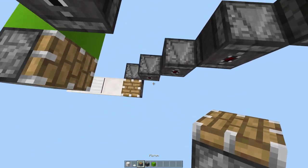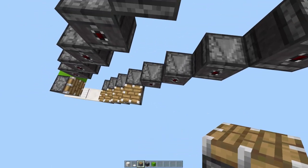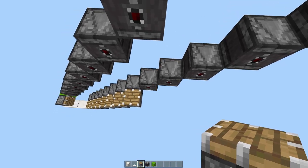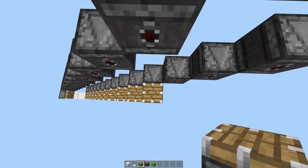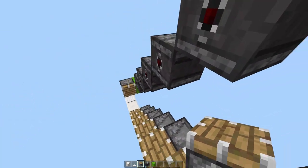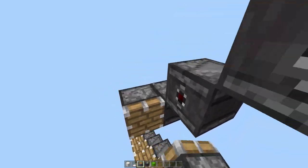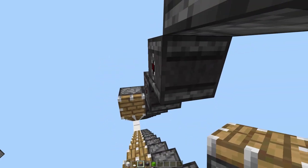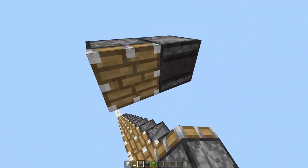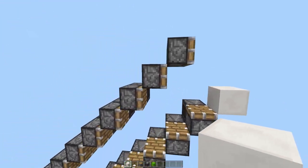On all these bottom observers we can place regular pistons facing up like this. And then on all the ones facing this way, we can have pistons facing this way. Then place a block here, one up like that.